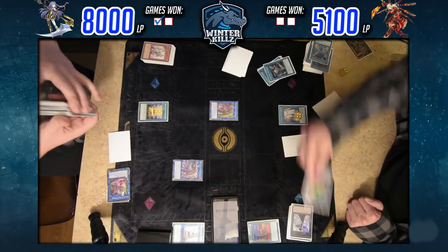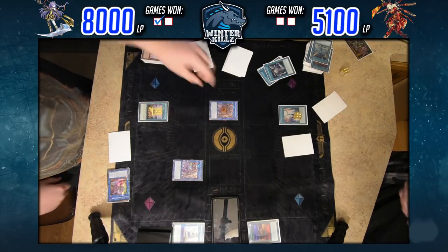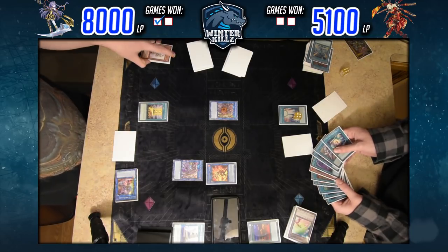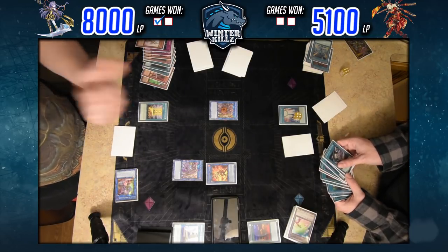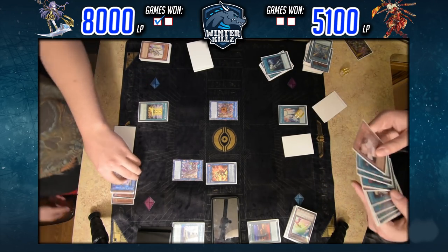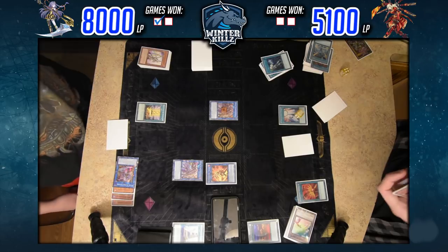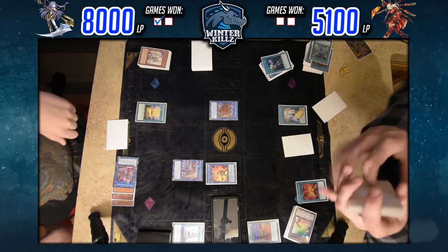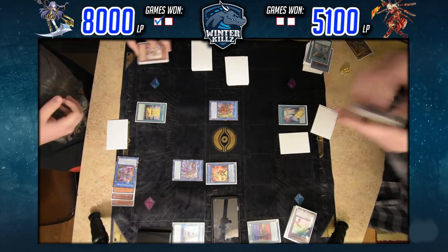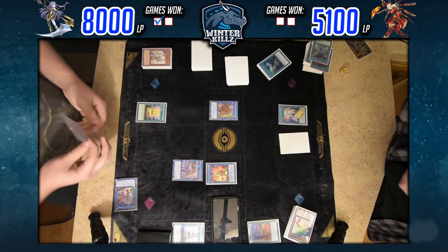He summons Kagari into that zone — my Longirsu is now linked so it cannot be destroyed by card effects. That is the effect Longirsu gets when linked. A lot of the Orcas link monsters have different effects when linked: Galatea can't be destroyed by battle when linked, Longirsu can't be destroyed by card effect when linked, and Orchestrion cannot be destroyed by battle or card effect when linked. Very important things to keep in mind.